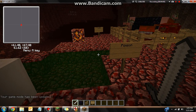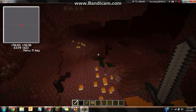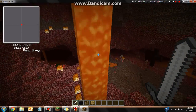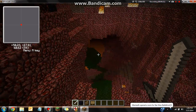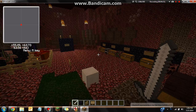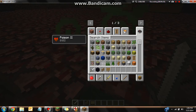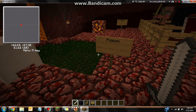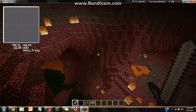Next we have poison. This will randomly generate like everything else in the dimension — for example right here and over here. It randomly spawns, and when you go into it you get Poison, actually Poison II. This is basically the water of this dimension, as you can see over there.